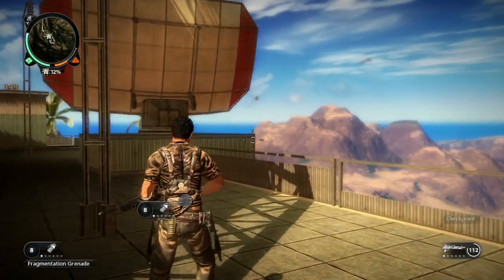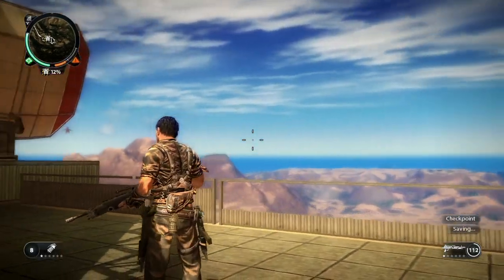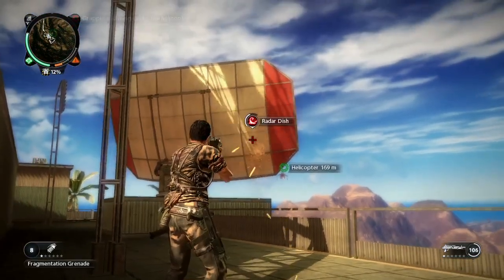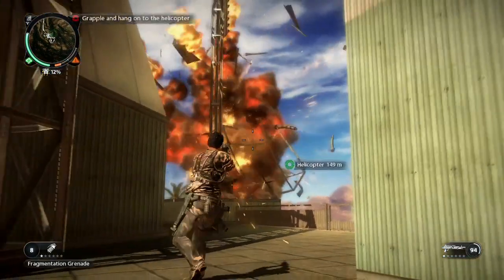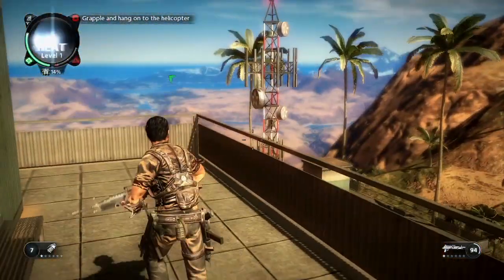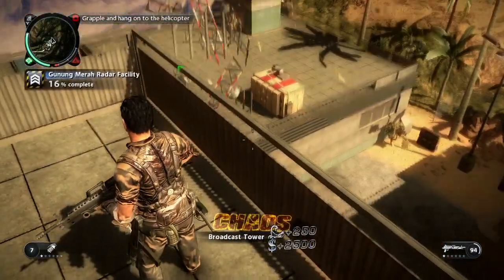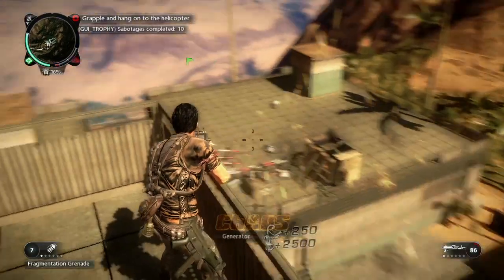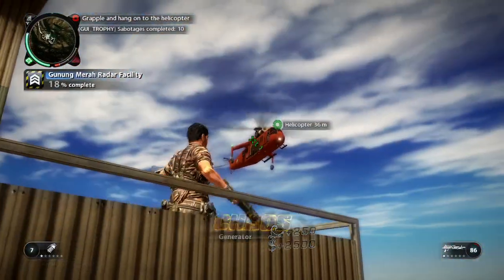A helicopter is being sent to pick me up. Time to go after the witness — grapple onto the chopper and it'll take me to the witness convoy. The faction has sent a helicopter to pick me up and all I need to do is reel into it with a grappling hook.